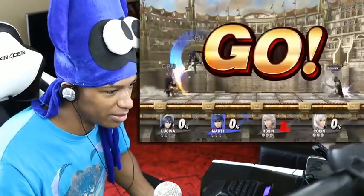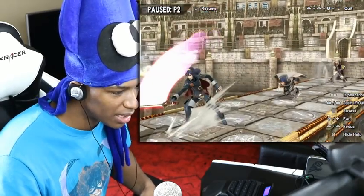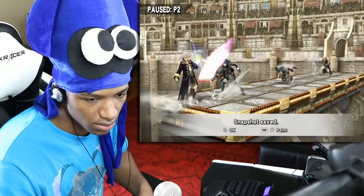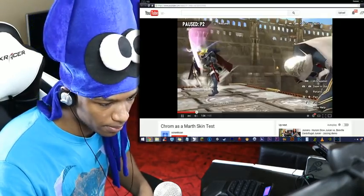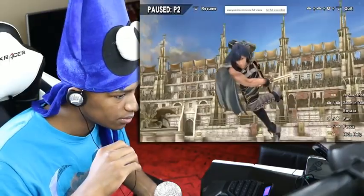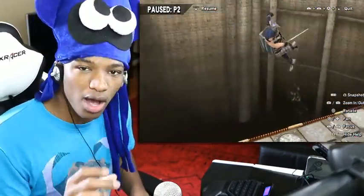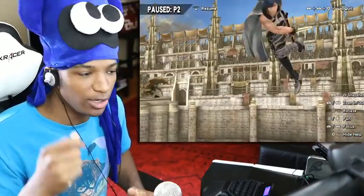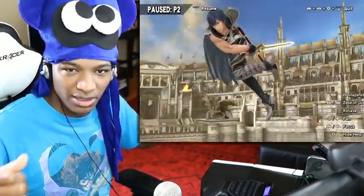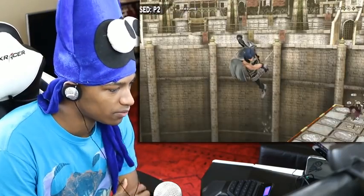Hold on, wait a minute — that looks a little off to me. Something's telling me that what this guy did... I'm thinking whatever he did, he took Chrom's model from Robin's final smash and used that over Marth. He just lined the bones up, I'm guessing, and made the limbs work — and you could technically use that Chrom as a model for a character.